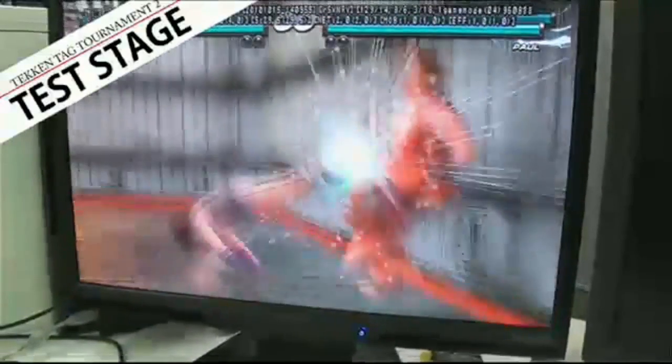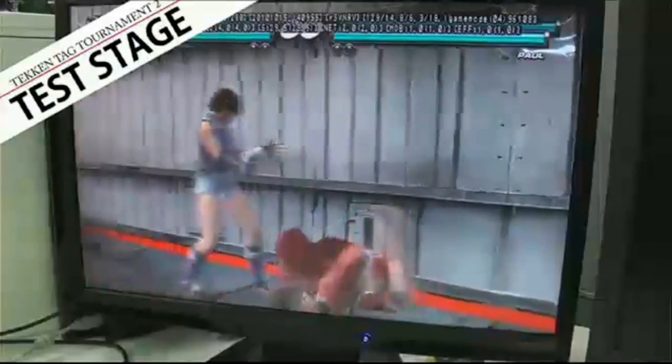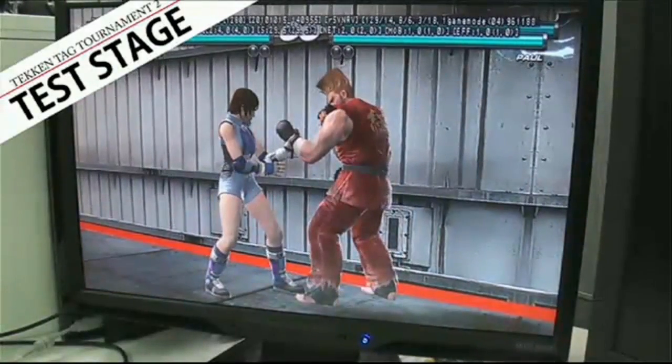For example, you can wall stun them and then do an unblockable. We're just trying out a lot of new ideas — for example, having your partner character do the bound and continue the combo, or just other things like that. They're not going to be infinite combos, of course, so don't worry about it.